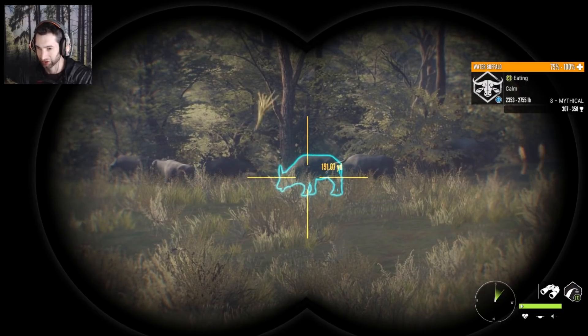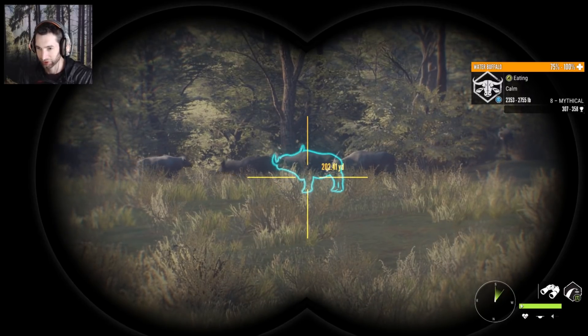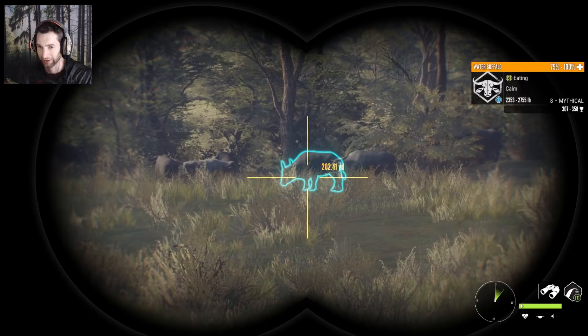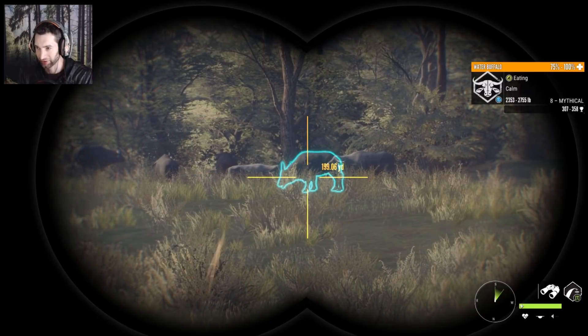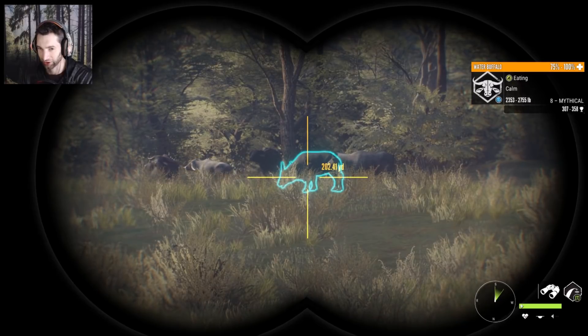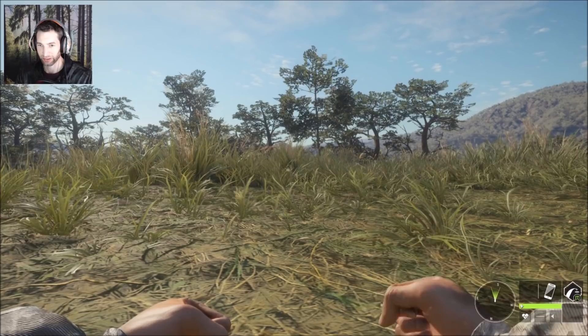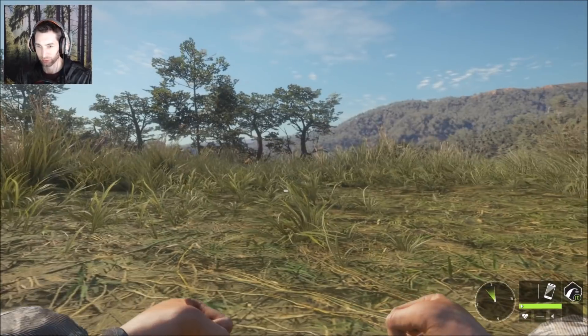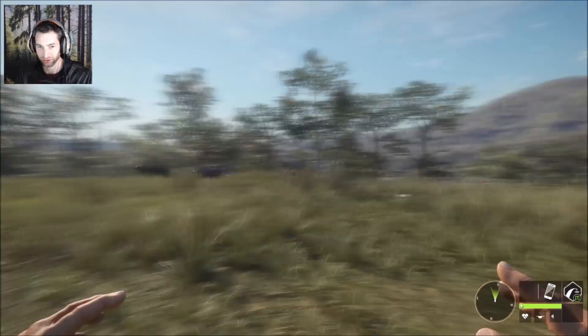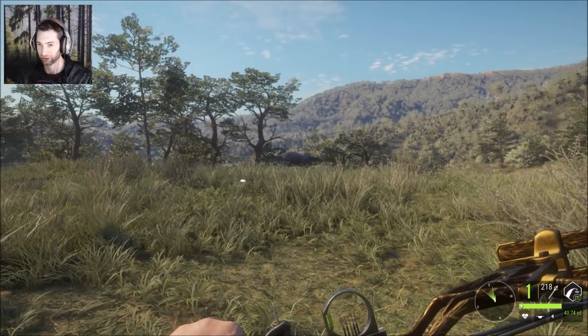After we take a shot on him we cannot pick him up — if we make a good shot we're going to have to wait. I would love to take a shot on him first but I'm not going to risk it, because this is the same one — at least I think it is — that we saw during the stream. I really want to make sure we don't mess this up. After a lot of stalking and patience, we managed to get downwind from the water buffalo until a puma almost messed it up for us. But I think that's our giant mythical right there.